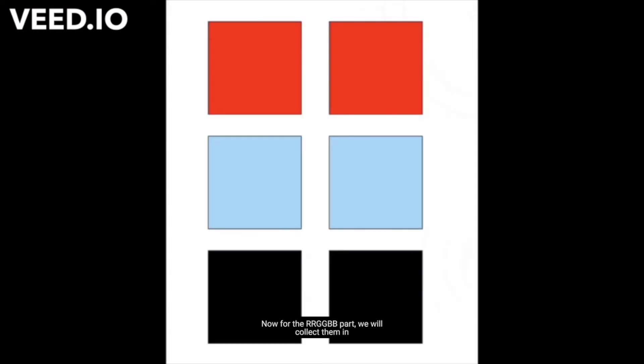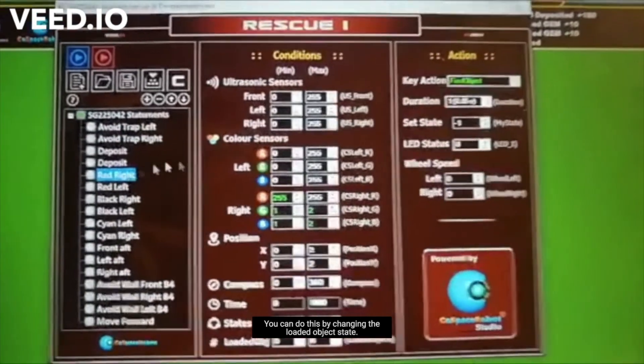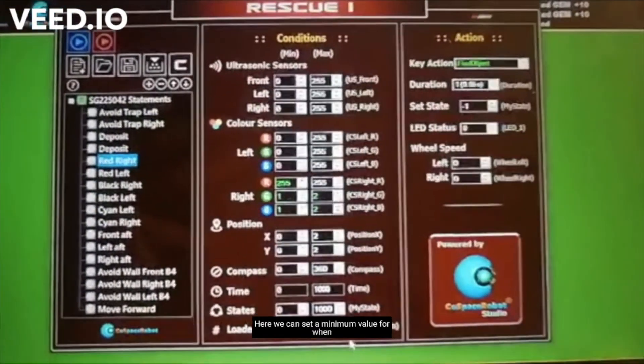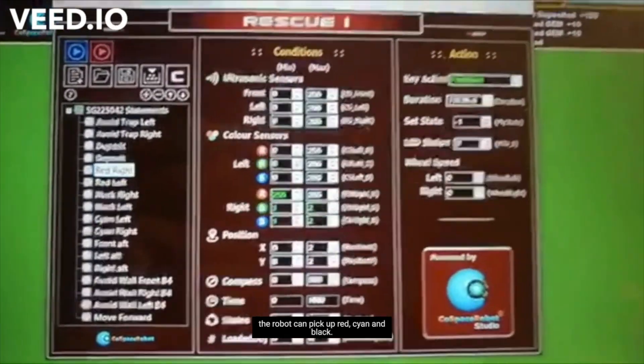Now for the RRGGBB part. We will collect them in the order of red, then cyan, and then black. To get the robot to pick up colours in a specific order, it should only be able to pick up two red. And only once it's collected two red, should it be able to pick up cyan. And then after it's collected two cyan, should it be able to pick up two black. We can do this by changing the loaded object's state here. We can set a minimum value for when the robot should pick up red, cyan, and black.